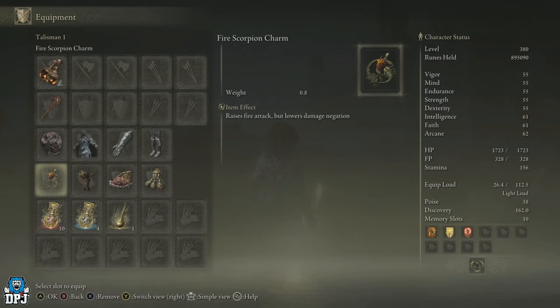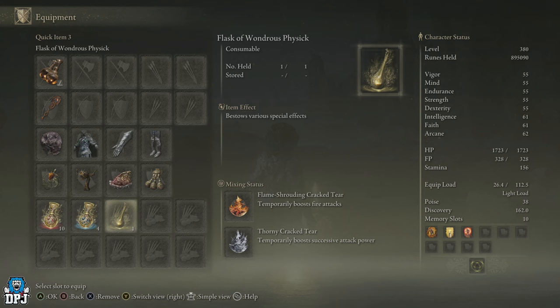For talismans, in the footage we are using the Fire Scorpion Charm, the Aged One's Exhortation, and the Shard of Alexander — I've also incorporated the Perfumer Talisman. In our Wondrous Physick, we are using the Flame-Shrouding Cracked Tear and the Thorny Cracked Tear, which you can swap out for something else if you want.